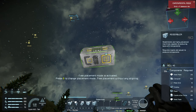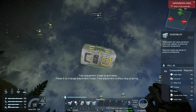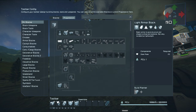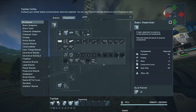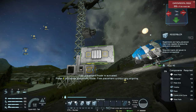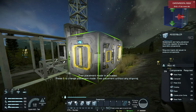There are upgrade modules - speed modules, yield modules, and power efficiency modules - that you can build onto the sides of your assembler and refinery to make them more efficient. You don't want to use the center square port for the assembler; use the ones on the ends because they take two module slots across that face. So I'm going to build the assembler so those ports aren't blocked.